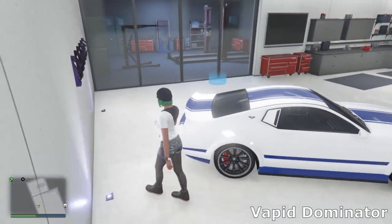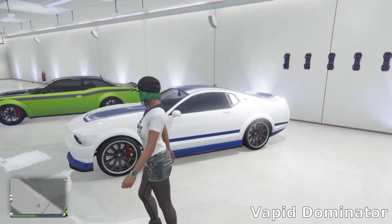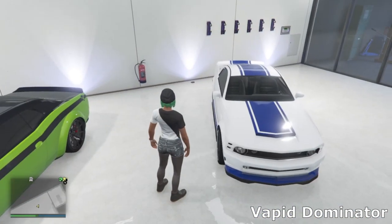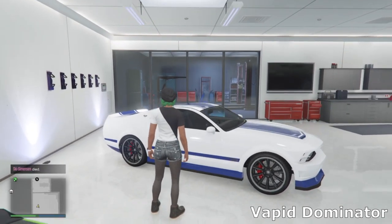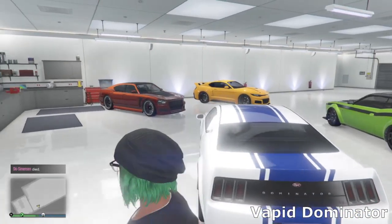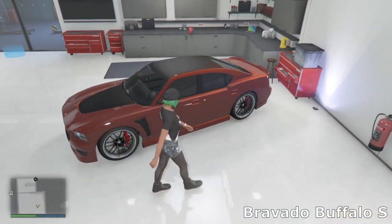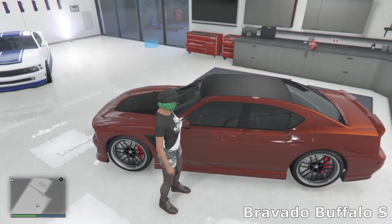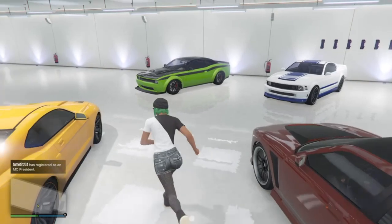The next car is the classic Dominator — the one that's been in the game from day one. I'm not a big Mustang fan but I do quite like the Dominator. I've gone for a Shelby look with the white and blue, and some simple sport wheels. And the last car is the Bravado Buffalo S — Franklin's car from story mode. We've gone for a red copper look with a matte black roof and bonnet, sport wheels, and a little lip spoiler on the back.